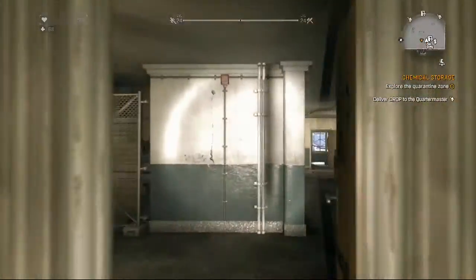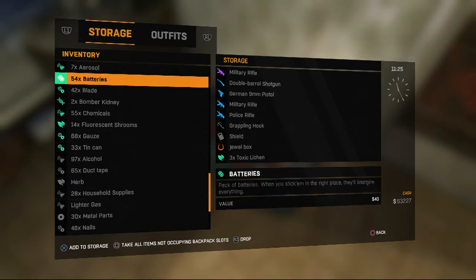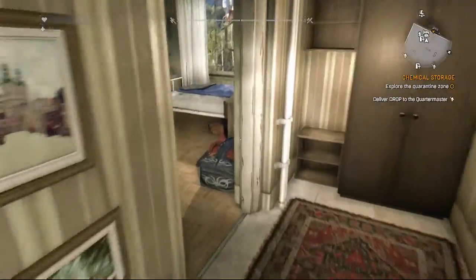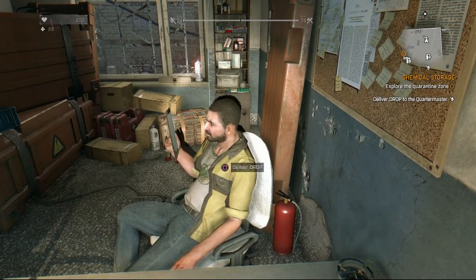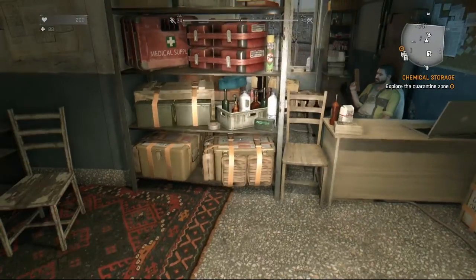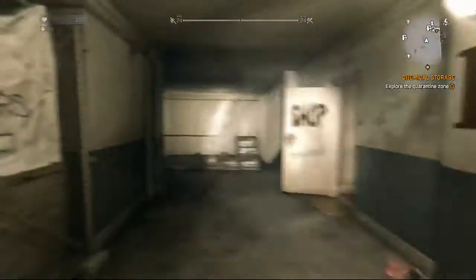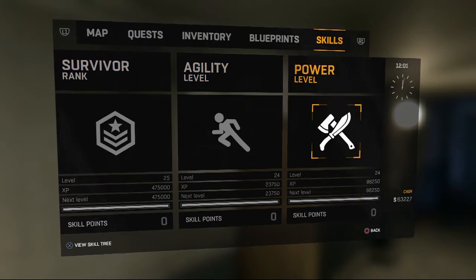You can also use this to level up. Instead of duplicating valuables you can sell, you want to duplicate your Disaster Relief On-Site packages to get your max survivor rank. Make sure you do it here as it's the easiest place. Then run over to the Quartermaster, located here, and click Square to deliver the drop. If you get 97 of them and send them to him, you should level up quite a lot on your survivor rank. I'm max rank so it doesn't do anything for me.